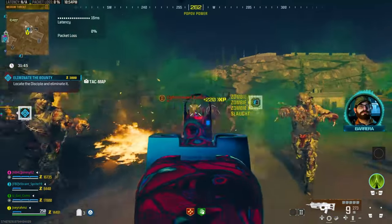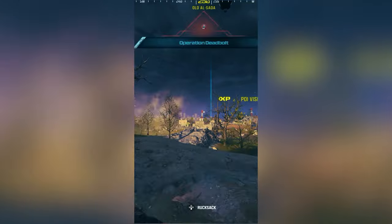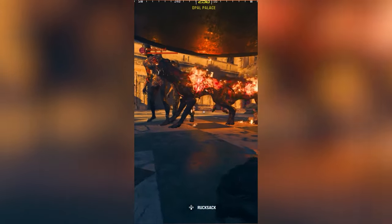Drop a like, subscribe, and here's the 20-second guide. Max out your Battle Pass Season 2 Reloaded just by going AFK. Load Zombies and head to this location in the Tier 3 red zone. Run up to this spot and crawl underneath just like me, then go AFK. You can put your controller down now. Go AFK for one hour, come back, get those Battle Pass tokens, and restart.